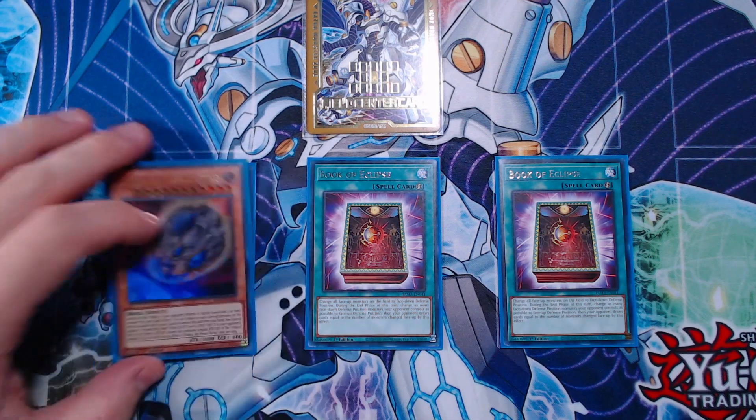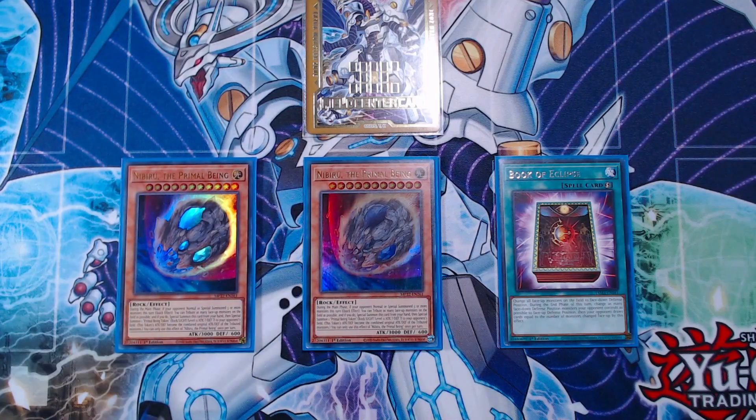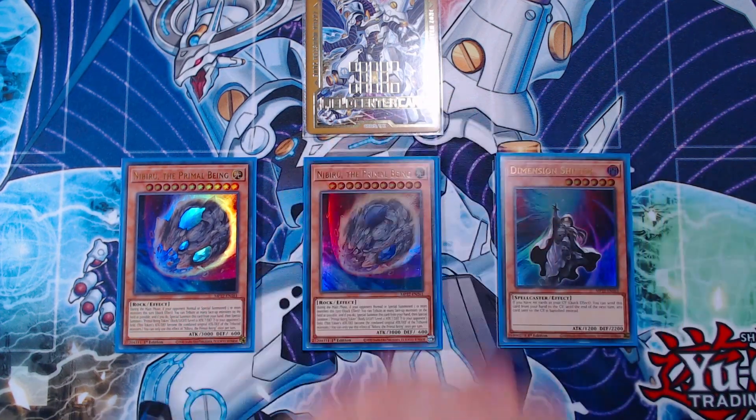Next is going to be two copies of Nibiru the Primal Being. We definitely want to have access to Nibiru — I would love to play a third, but I don't think it's as good in this format as we'd expect. It's better against rogue, and this deck is rogue. The fact that it can just destroy your opponent's entire field is really strong and can swing games that shouldn't be winnable for you. And then we have the third copy of Dimension Shifter in the side deck — we'll add it in if we need to and take out the other two if we need to.